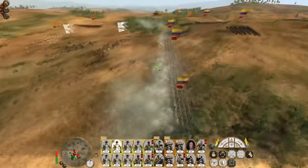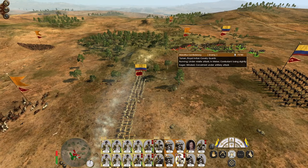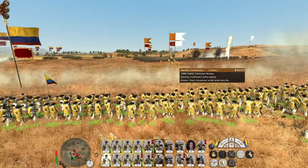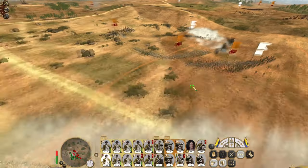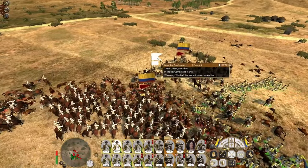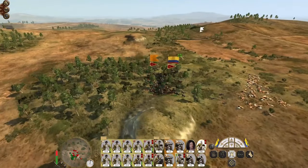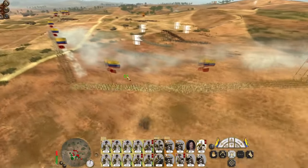Everybody needs to be pouring musket fire onto the enemy. Kill the Royal Indian Cavalry Guards. Load and fire as fast as you can. Get the colonial light cavalry into the mix.